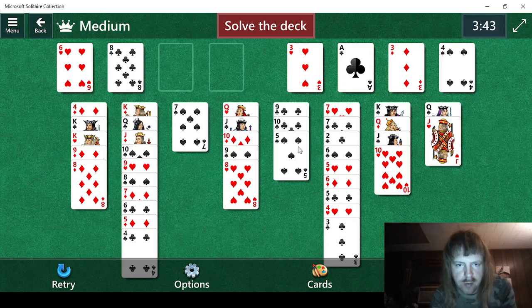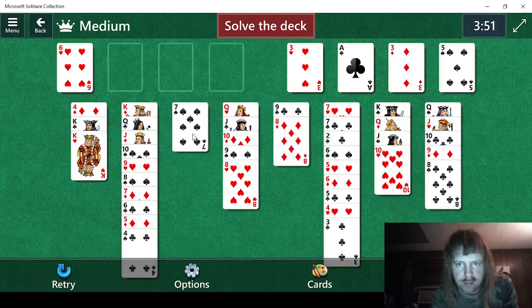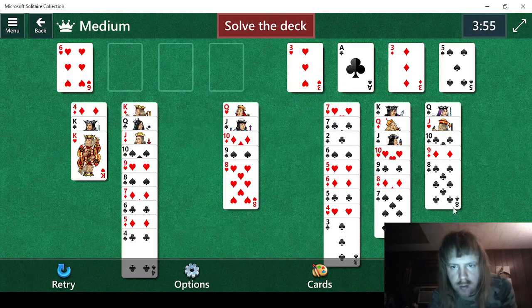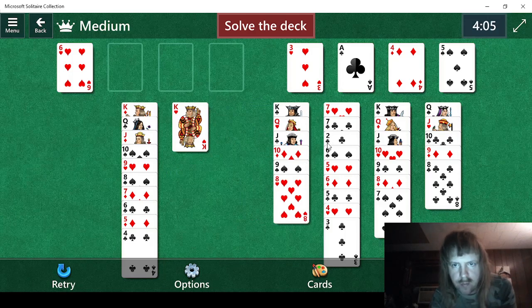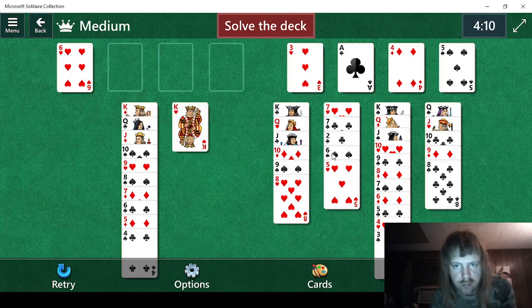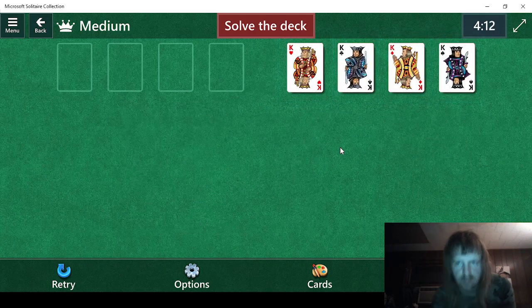Five — okay, we need to do something with this 5. We can go 9, 8 on that. We can go 9 on that. 8 on that. 7 — do that. Full line, full line, full line. Free up that, then do that — that's a full line. The only line left that we have to deal with is this one, which shouldn't be too difficult. We can do that. That should do it. Beautiful.